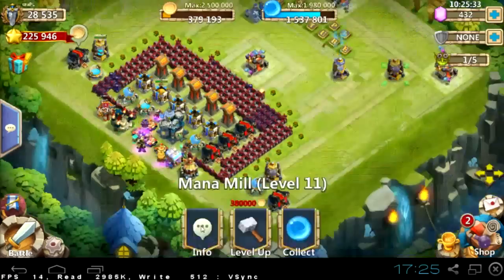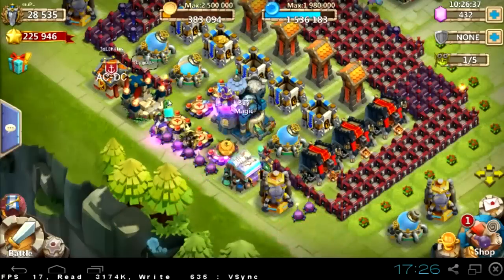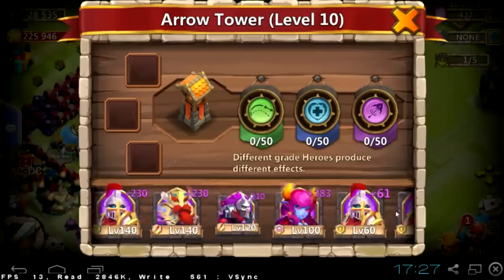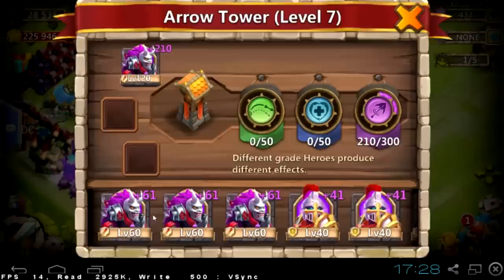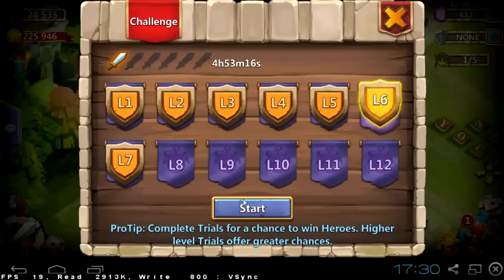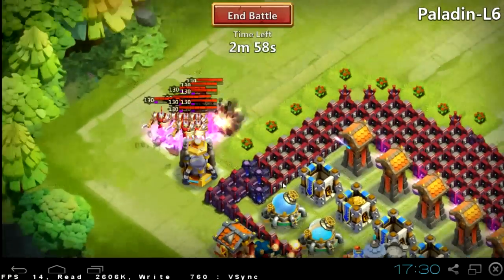Some buildings are on the top, leading together toward one army camp. After this army camp, enemies will target the towers. Write in the comments your ideas for this base's name — I was thinking about 'hide and seek' because we are hiding almost all buildings.